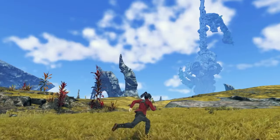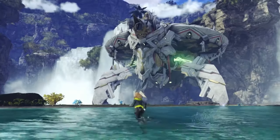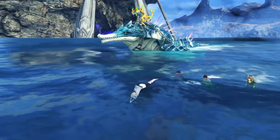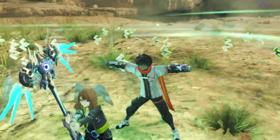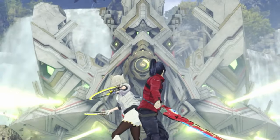The game's use of lighting and weather effects, such as sunlight filtering through trees and dramatic skies, enhances the immersive atmosphere. Special effects during combat, including flashy attacks and magical abilities, add excitement and visual appeal. Overall, Xenoblade Chronicles 3's graphics create a visually captivating and immersive world that draws players into its epic narrative and exploration.